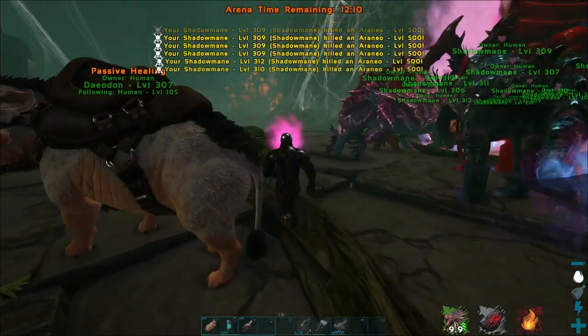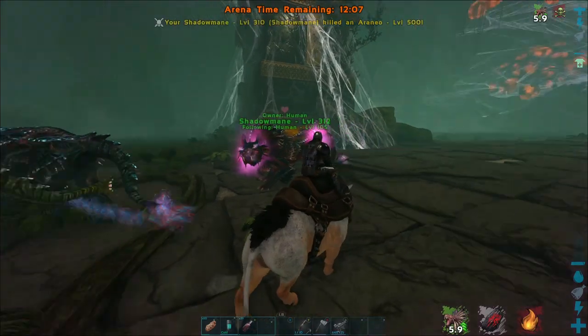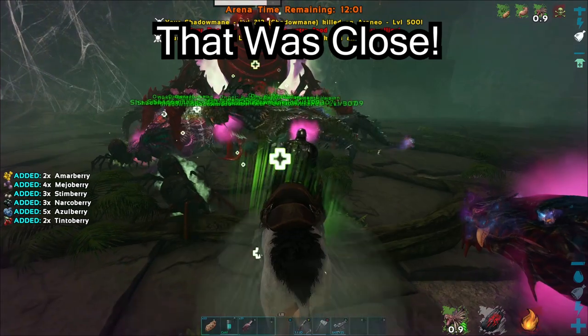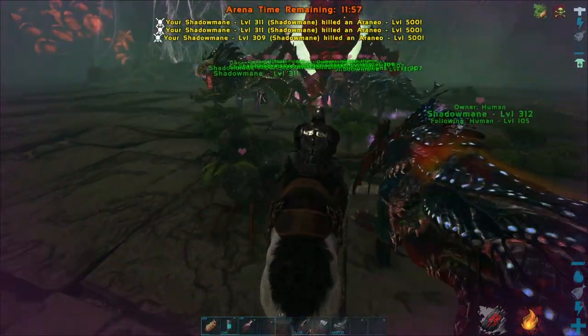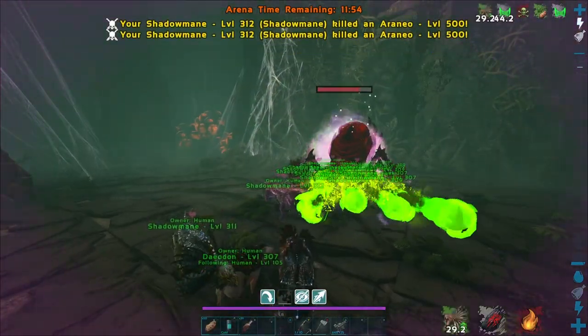Shadowmanes have a buff that you can apply if you ride the male and they are mate boosted. This buff is really good, but if you have a second player, you can bring a Yutyrannus along to have even more buffs to increase your chances of winning. If you do not want to use Shadowmanes, you will need boss fighters — either Rexes or Therizinos, with some Megatheriums mixed in.